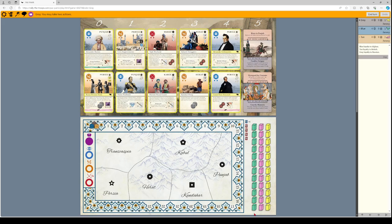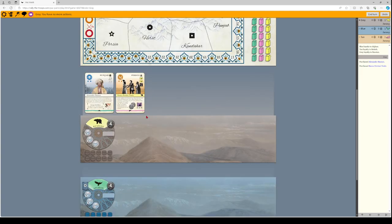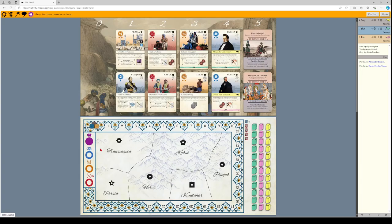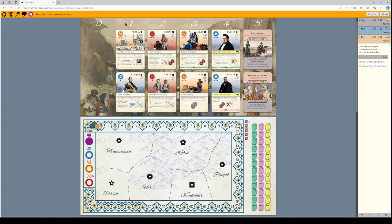If no faction has a lead of four or more blocks on the board, scoring will happen based on cylinders on the board and field. Cards have four suits shown on the side: purple, blue, yellow, and red — roughly political, economic, battle, and noble. They also have star values; generally, more stars is better.